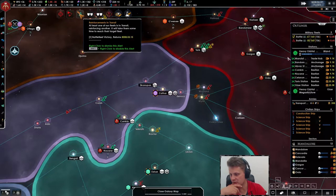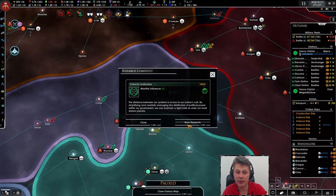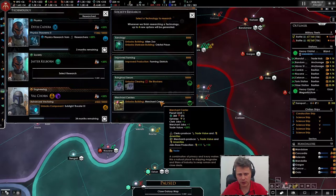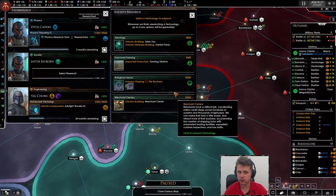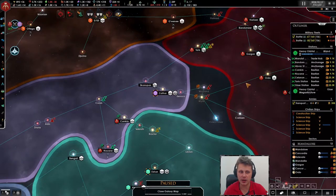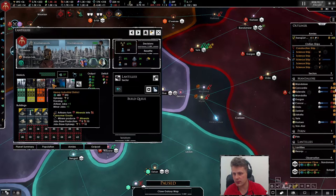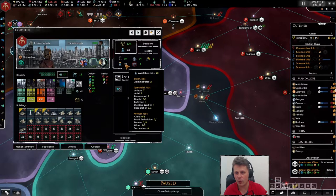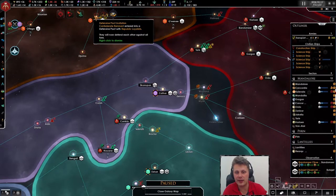These are just ships at this point. I really like those roles — I think those roles are amazing. Merchant center — very interesting. The farming districts might be interesting for this planet. Yeah, we got some farming districts going on and we still have 23 jobs remaining, so they will be fine.